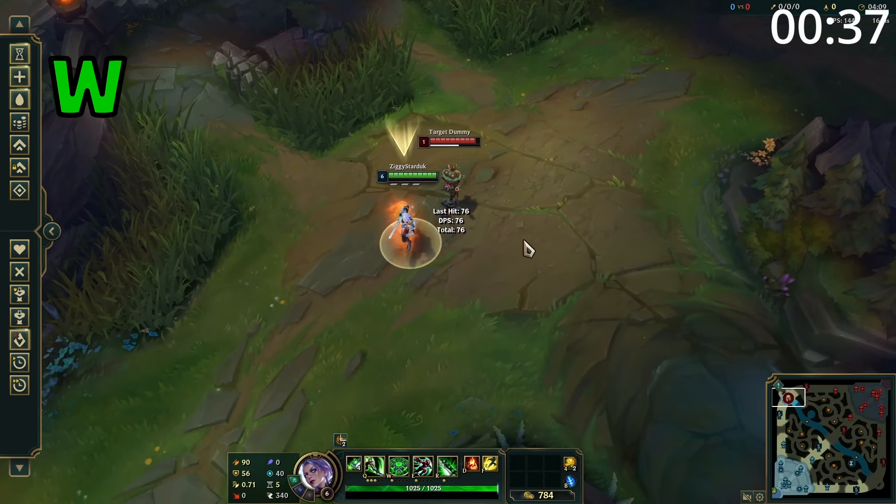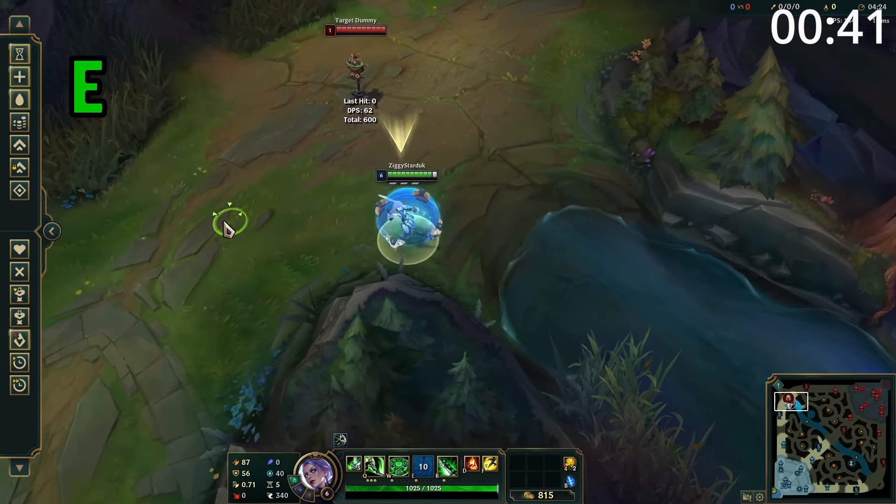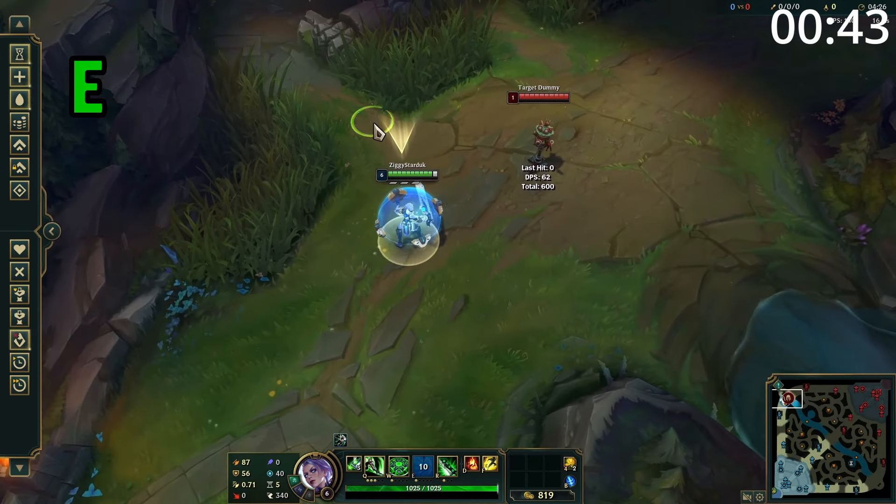Riven's W damages and stuns all enemies in a circle around her. Riven's E causes her to dash forward and gain a decent sized shield. The size of the shield increases the more attack damage Riven buys.